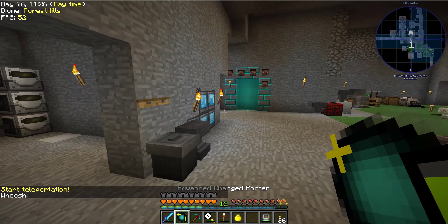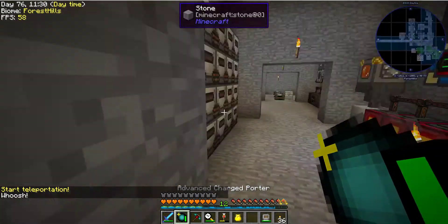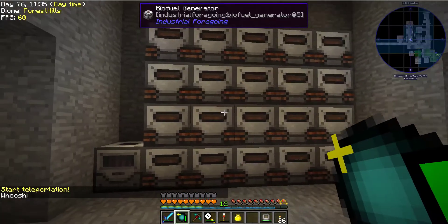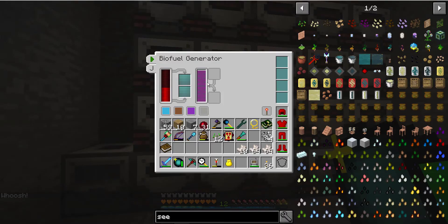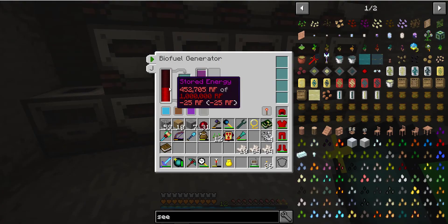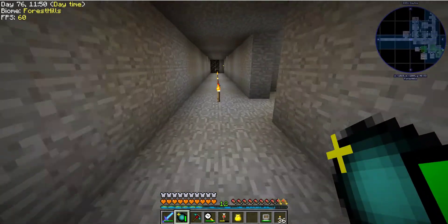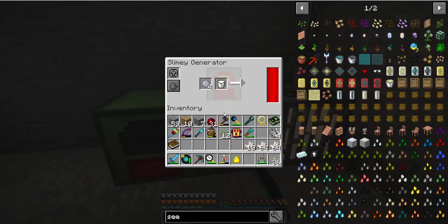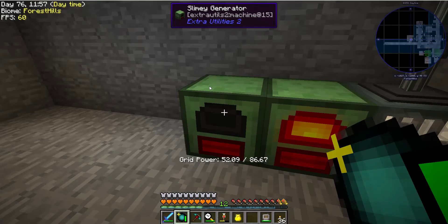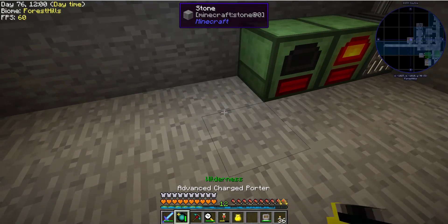Let's go back and hopefully my base has not run out of energy. We will find out — hey, we're good! We've got 18 million energy, we've got fluid, we've got stored energy. Okay, I'm losing about half — there is a slight negative generation, but that's not a problem.